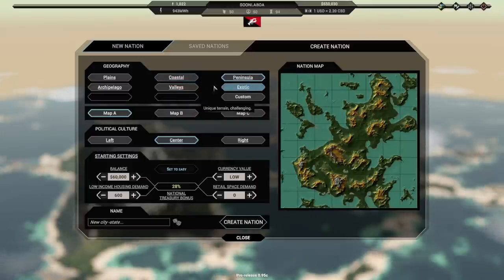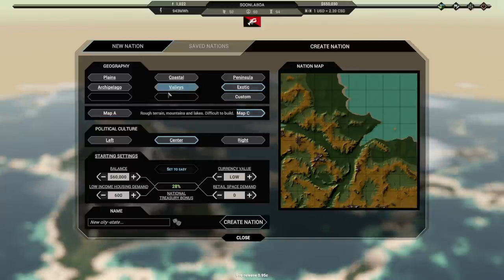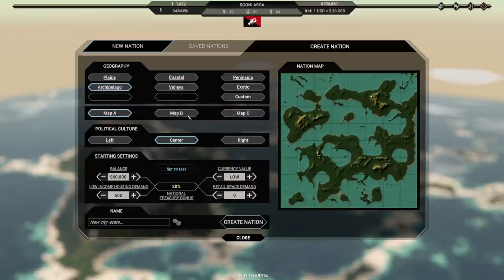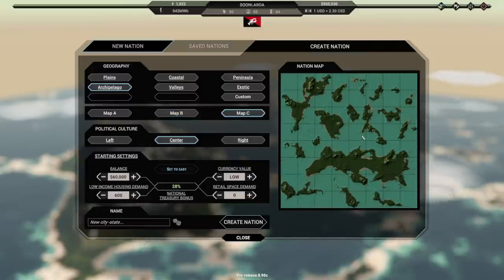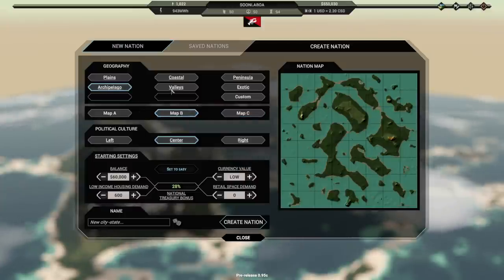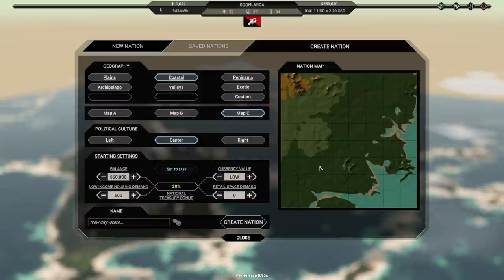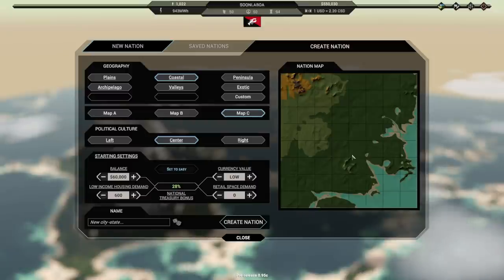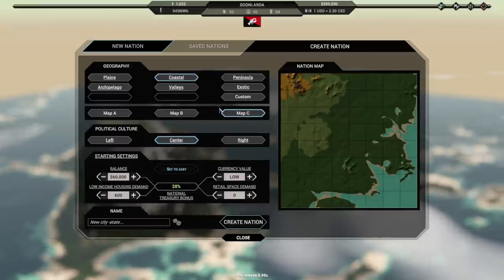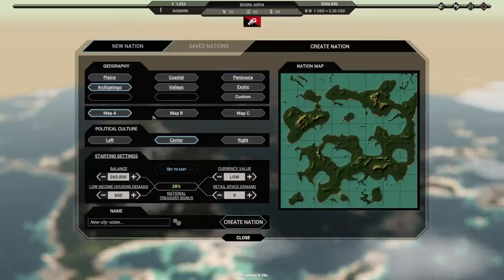We have all kinds of geography to choose from. There's multiple types — there's something like a big mountain range. I like a good island. That's pretty nice — I could be just a flat spot there. Let's do the archipelago, because it's cool looking.